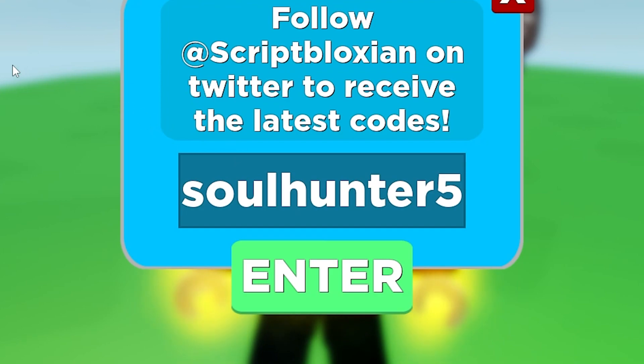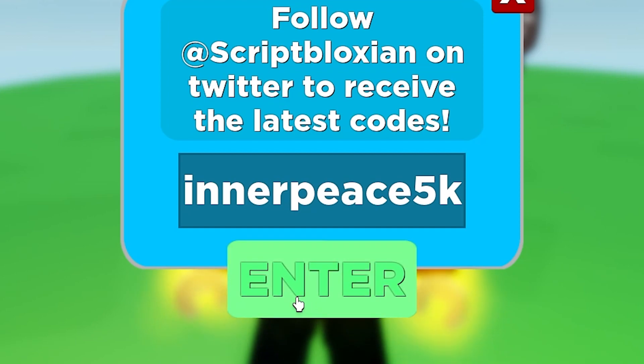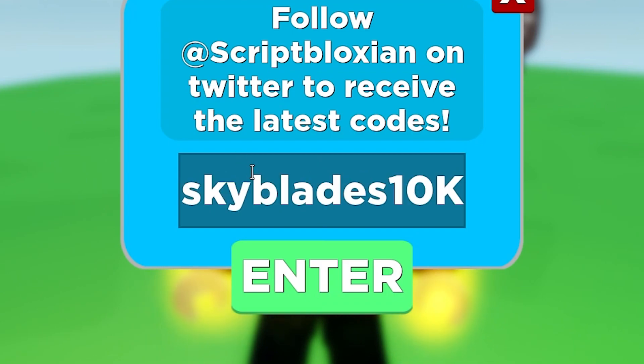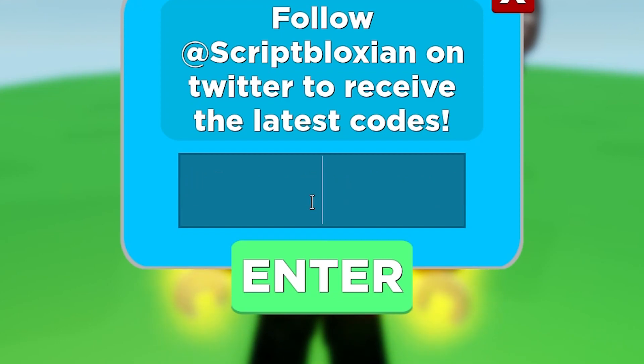Then 'soul hunter 5' gives you 5 souls — press redeem and it works. Next is 'peace' which gives 5,000 G — redeem for 5,000 G right now and it works. Then 'sky blade 10k' gives you 10,000 G — press redeem and it works.